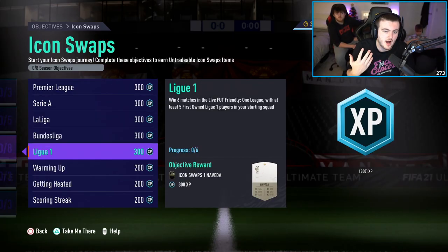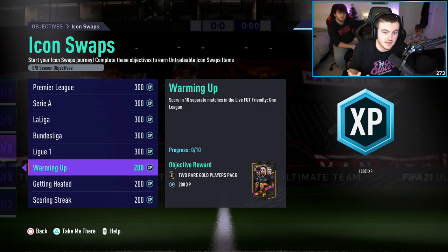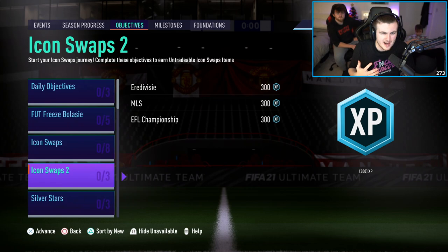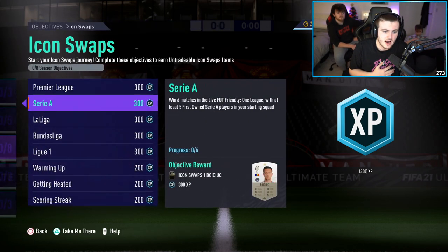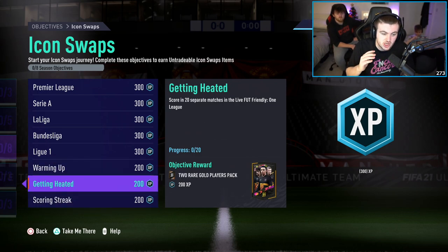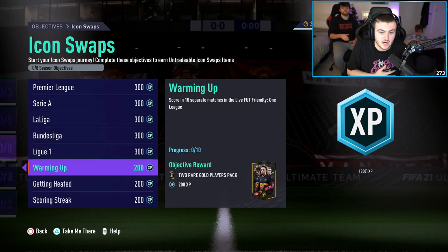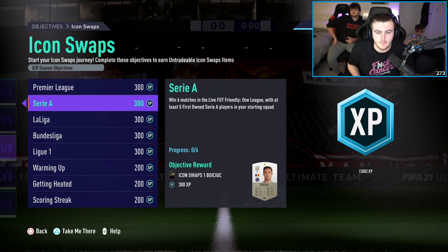Those involve playing with 5 first-owner players from each of the top 5 leagues, and also squad battles, which is playing with Serie A division players, MLS players, and Championship players. The bottom 3 of these are actually pack rewards — they are not player rewards, so you don't get the tokens from the bottom 3 objectives. They give you like 2 player packs, but EA is just trying to give a mix of stuff out there.